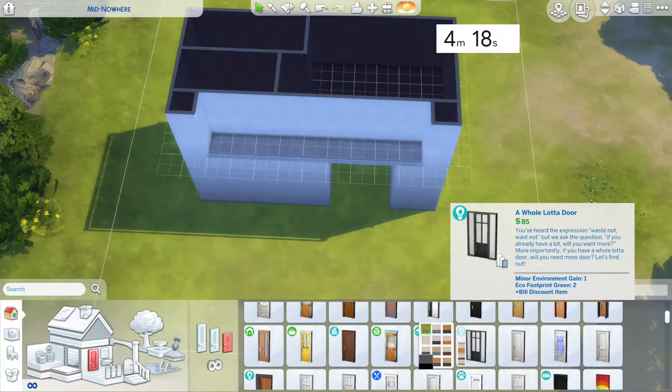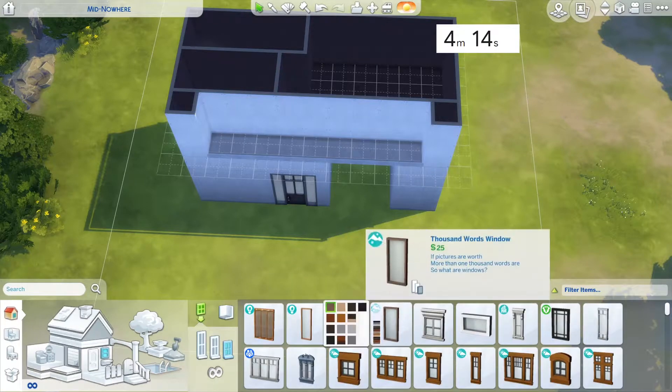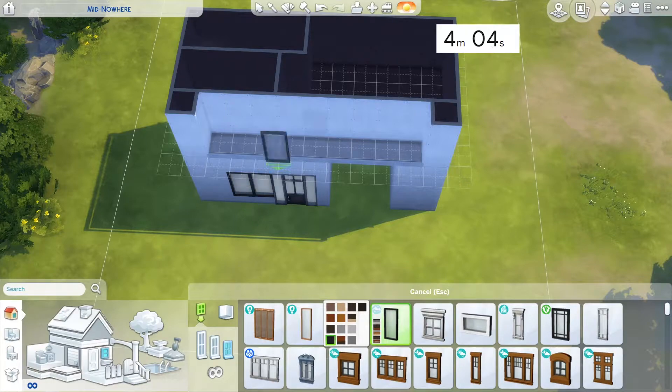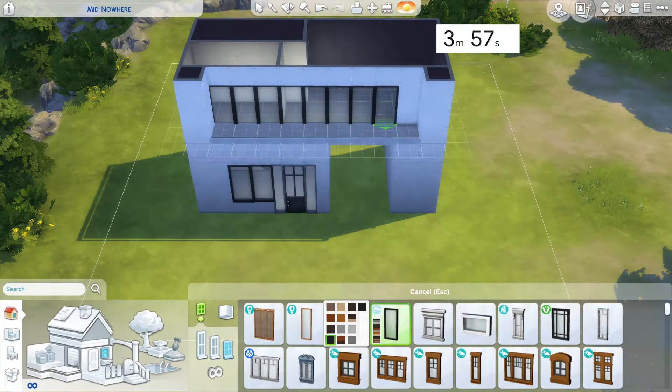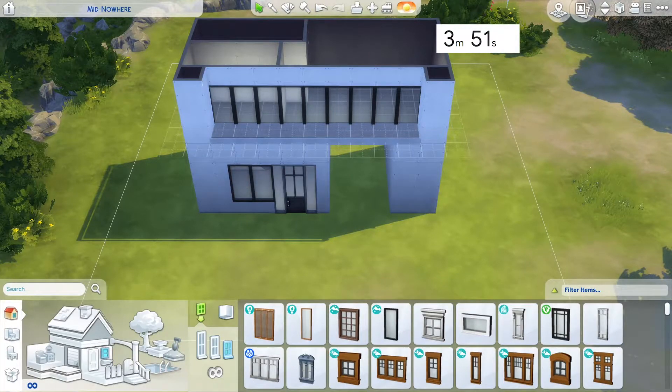Now we're looking for a door. This is my favourite door of the cheaper ones. I really liked eco living for windows and doors — just really good for cheap windows and doors. And these snowy escape ones are pretty nice too but I don't have time to change them, so everywhere is getting this one window.